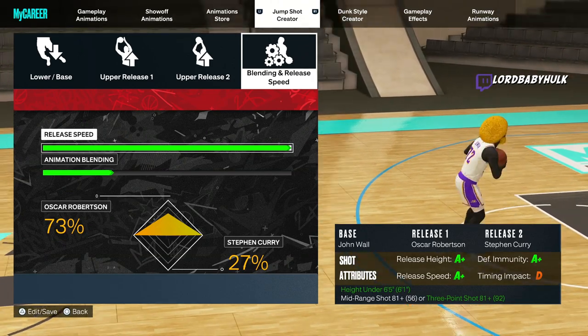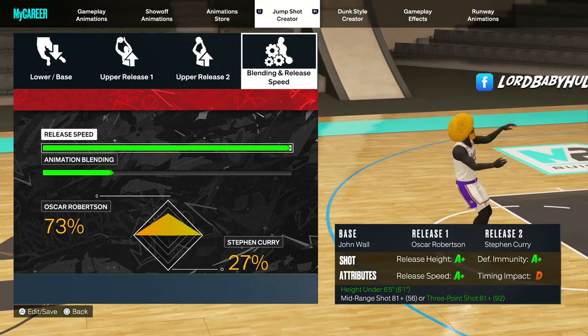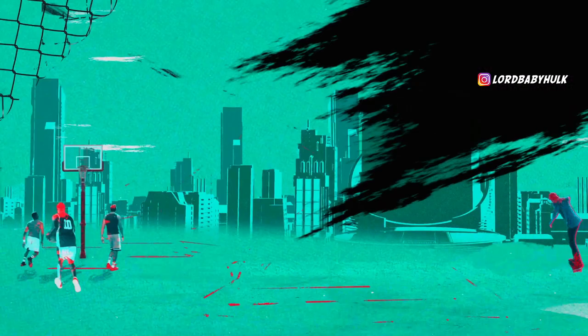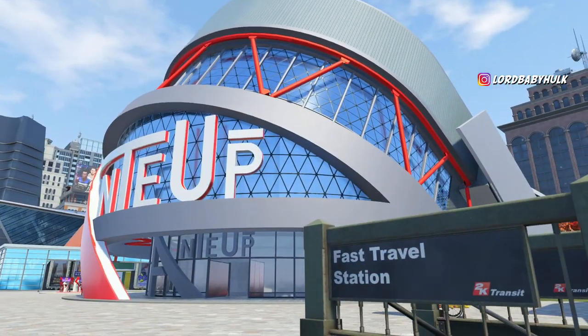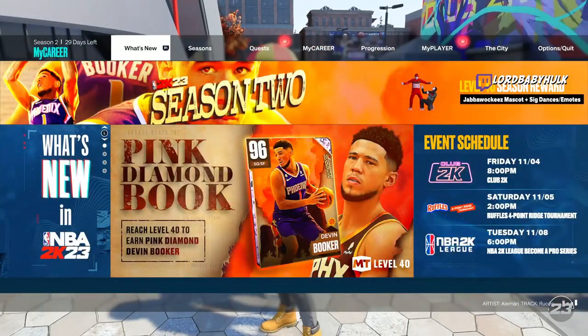Here's another cash small-guard jump shot — check it out. I think you can do 6'10" with this too, with the John Wall base. I'm gonna show y'all the best shooting badges too, so be on the lookout.